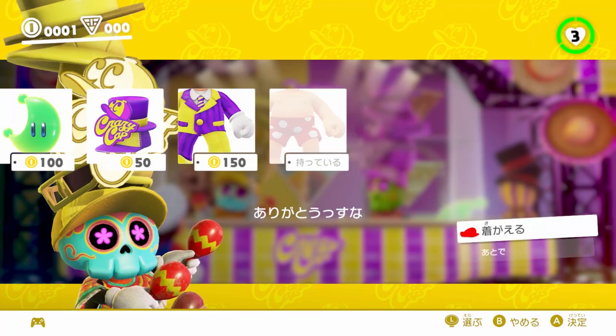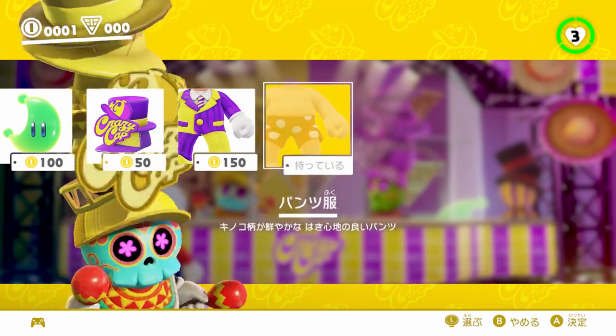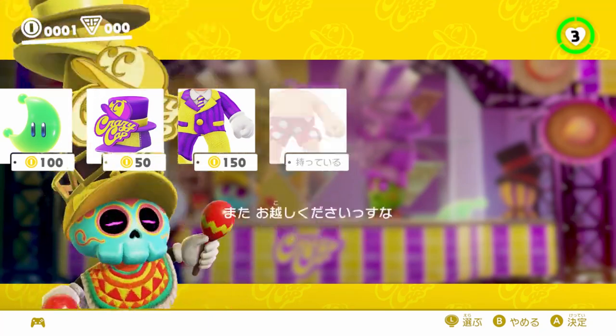The goal of Nipple Percent is to collect 1000 coins and buy Mario's boxers outfit as fast as possible. This reveals Mario's upper body, hence the name Nipple Percent.